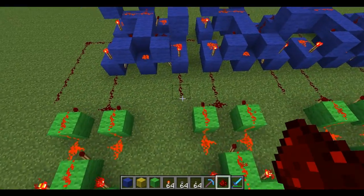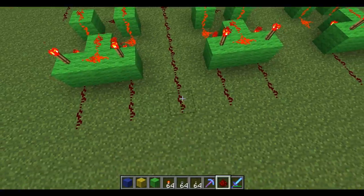Now what we want to do is take all your B inputs and just extend them back to here.